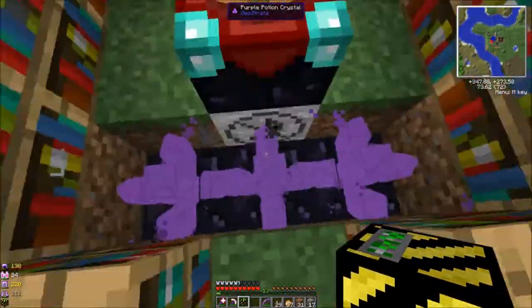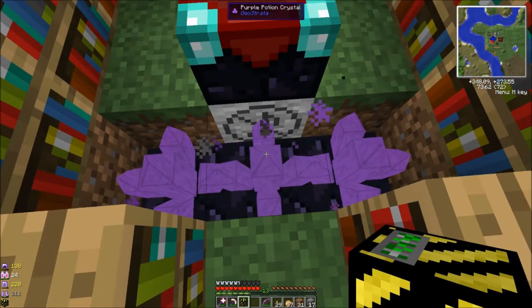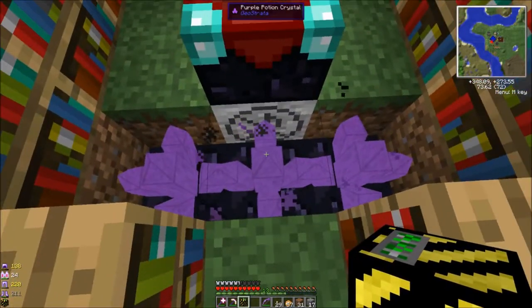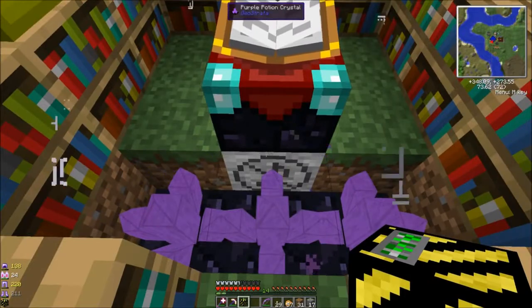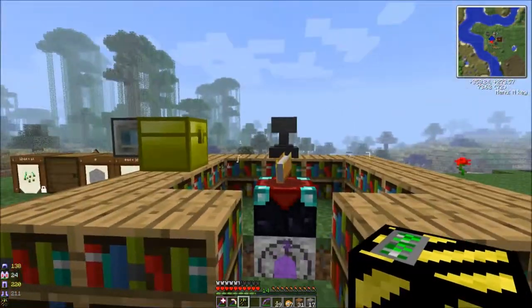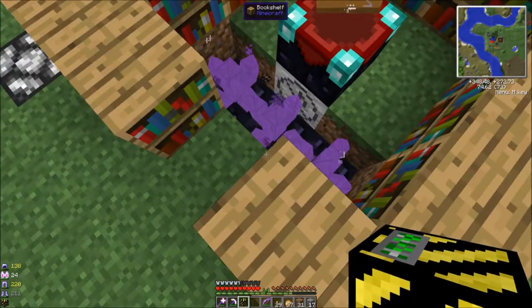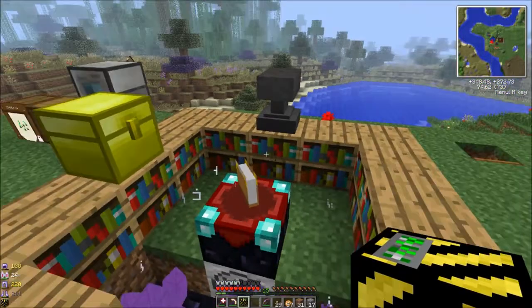These glow flowers are supposed to emit light, but they're kind of weird. And then there are these purple potion crystals — you craft them with a block of gold, some obsidian, and some crystals you find in caves, and these purple ones give you XP. So I just kind of stuck them near the enchanting table. They make noise and I put a sound muffler in, but it doesn't seem to stop all the noise. You can still hear the little dingy things, but I get a little bit of experience when I'm over here enchanting stuff.